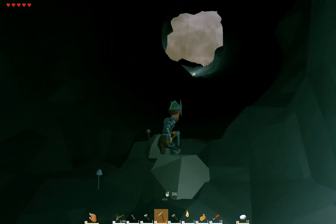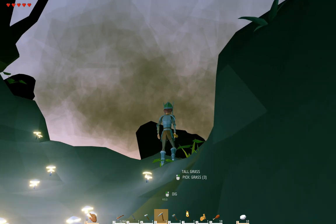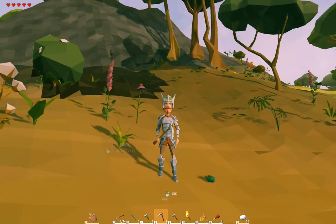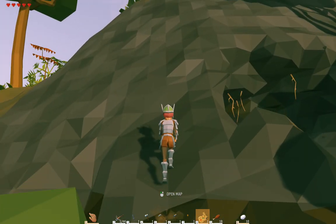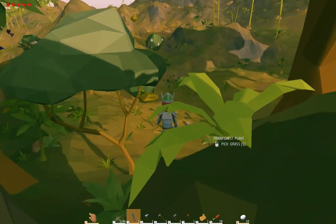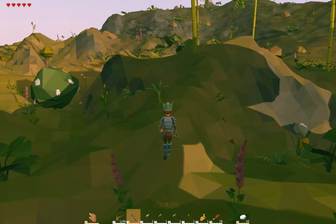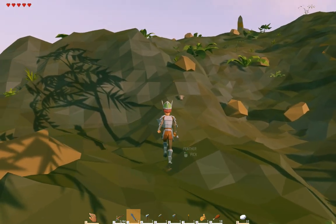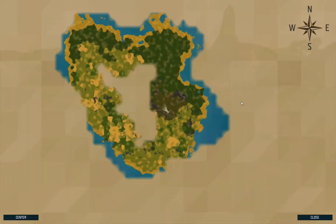It's foggy again — is it foggy every day? Oh no, those are the clouds. Boy, that looks like smoke, doesn't it? We've gone underground but I didn't go through the center of this place. I kind of want to see if there's anything at the dead center of this island — maybe something neat, some sort of structure.